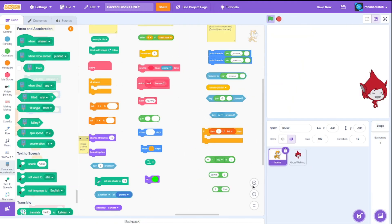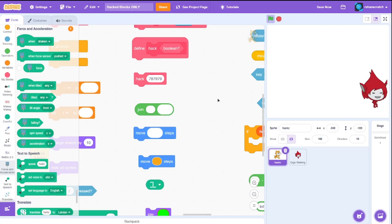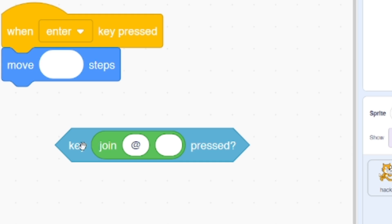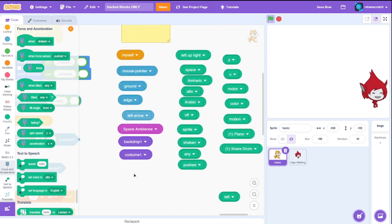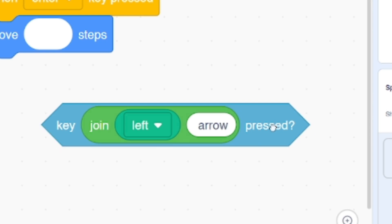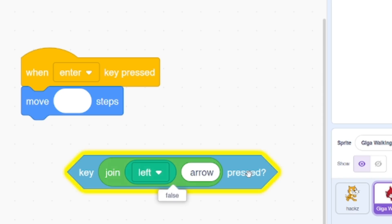We have a join block — also using piano tiles. We can use it by combining the key press with join. This would let you press something like Shift+2 and detect it as an at symbol. But we can also try typing 'left' and then 'arrow' with a space — in theory it would detect the left arrow. Testing it now — yes, I'm pressing it and it says true. Not pressing it — false. It works for the other arrows as well.